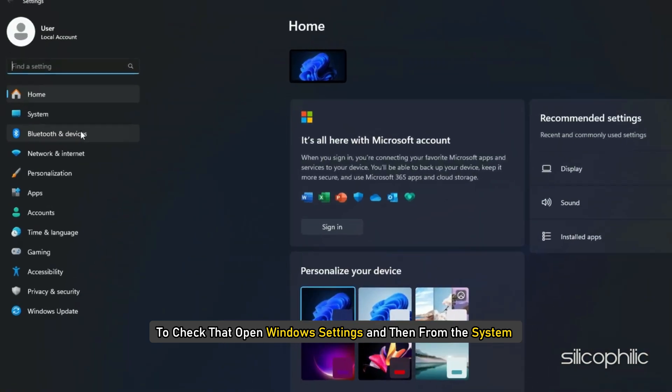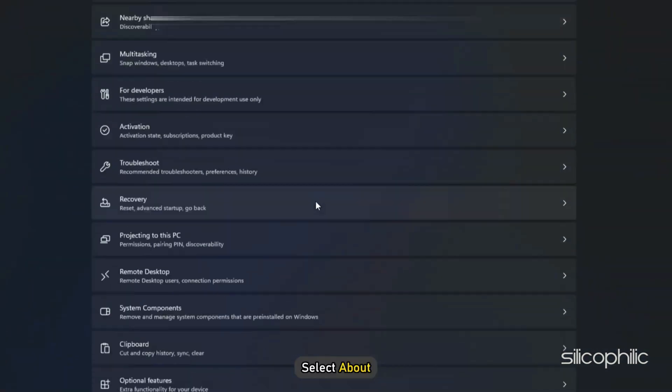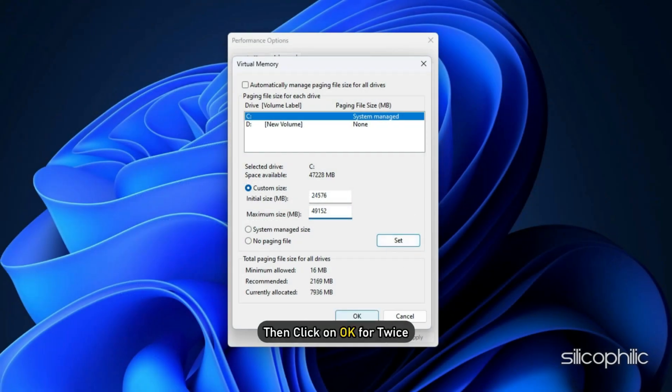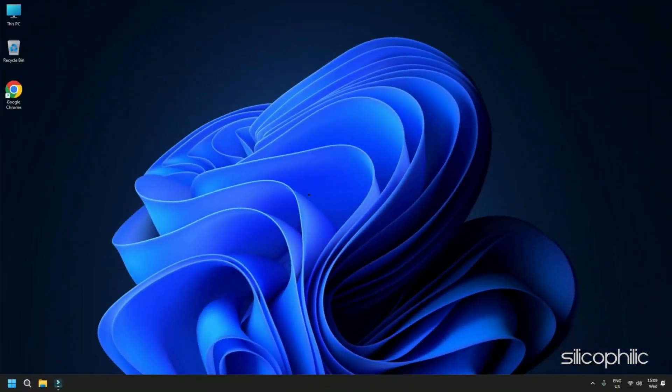To check your RAM, open Windows Settings, go to System, and select About. Once you have set the values, click Set, then OK twice, and restart your PC.